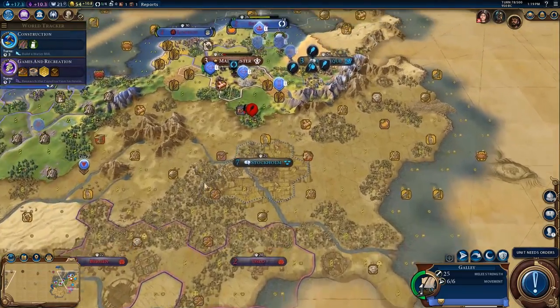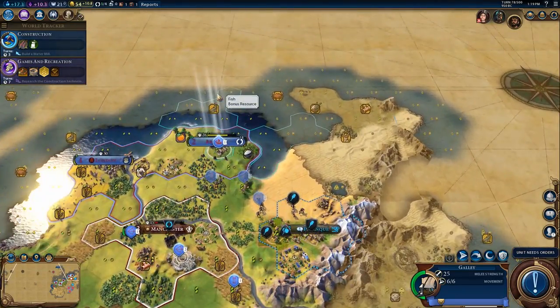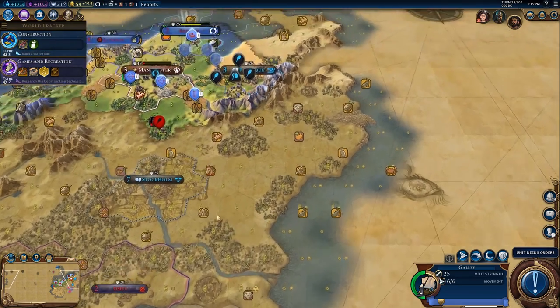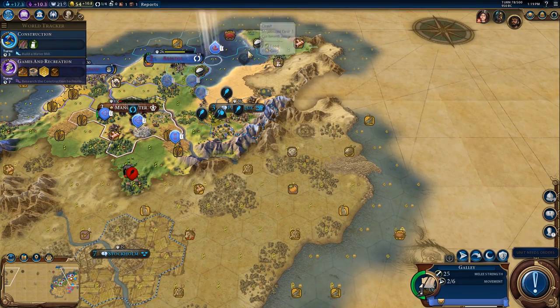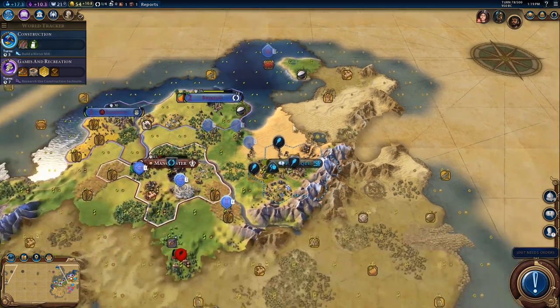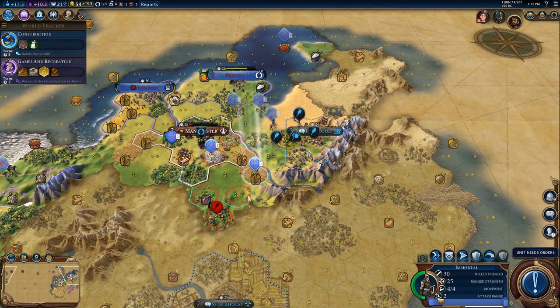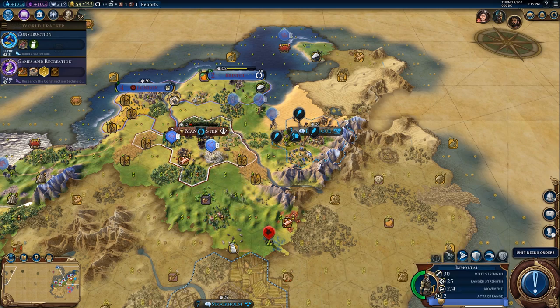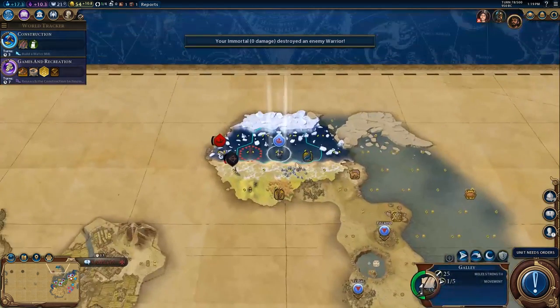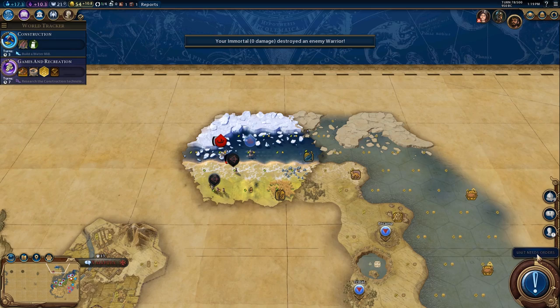Where am I going to send this galley? I want to explore, but I also want it in position for our war with Norway. On Prince, the easiest way to win is to just kill all the AI — domination is the easiest victory to pull off. That's what I'm teaching you to do, because it's something you can reliably learn: fight and kill the AI by having lots of units, using timings, and using powerful units.